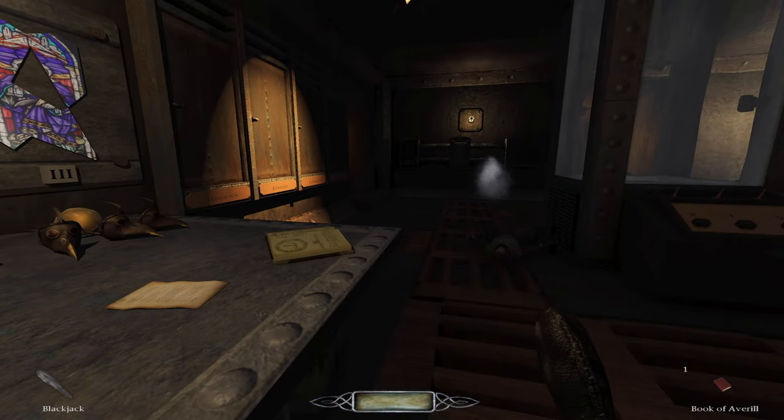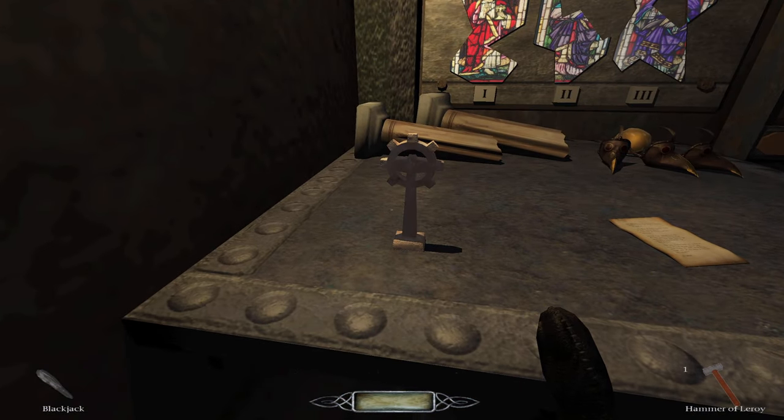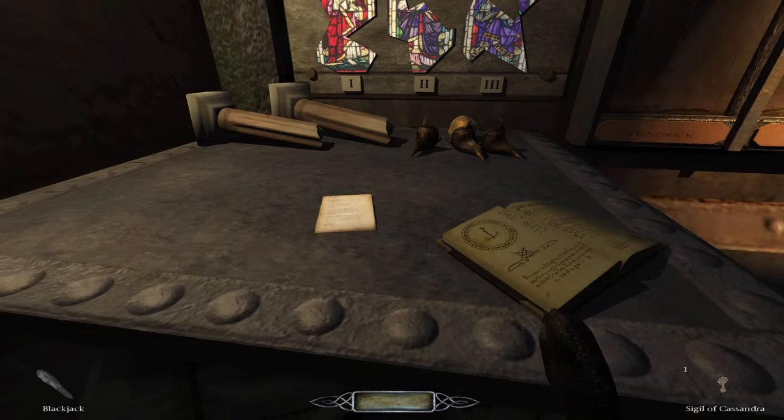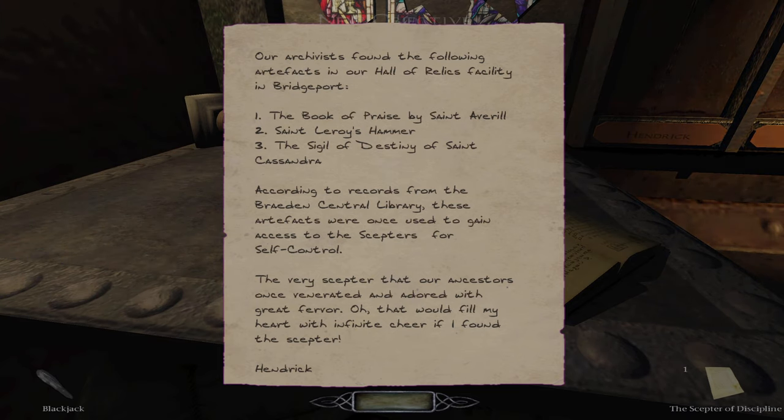Let's see what we have here. The Book of Averill. I'm glad I found it, at the very least. The Hammer of Leroy. Sigil of Cassandra. Why am I picking these up? The Scepter of Discipline. Archivists found the following artifacts in our Hall of Relics facility in Bridgeport: The Book of Praise by Saint Averill, Saint Leroy's Hammer. As in Leroy Jenkins? God damn it. The Sigil of Destiny of Saint Cassandra.